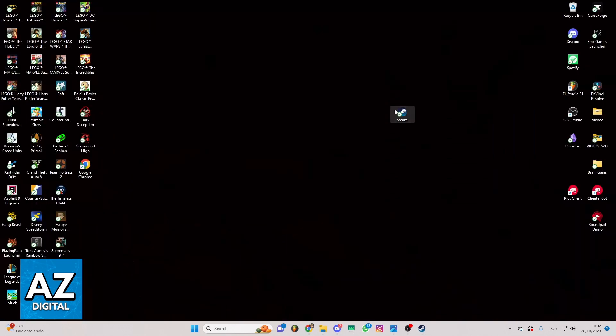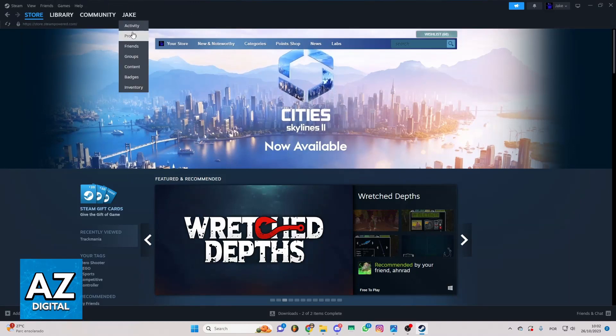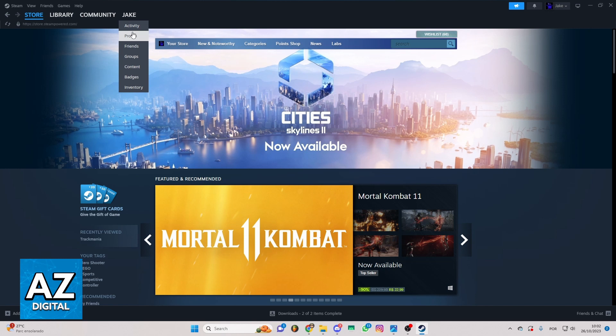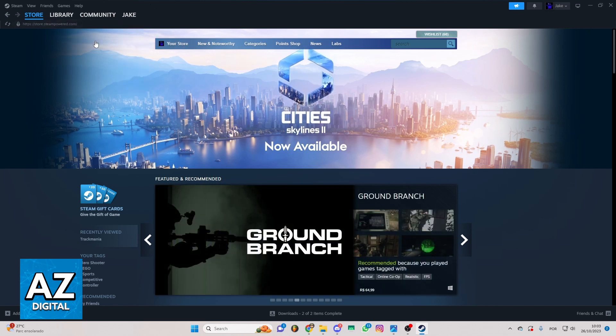First of all you can click to locate your Steam app and you can click to open the app. After doing that you'll be able to check the home page of Steam and you'll be able to see right here information about Steam. And you can check store, library, community and much more.